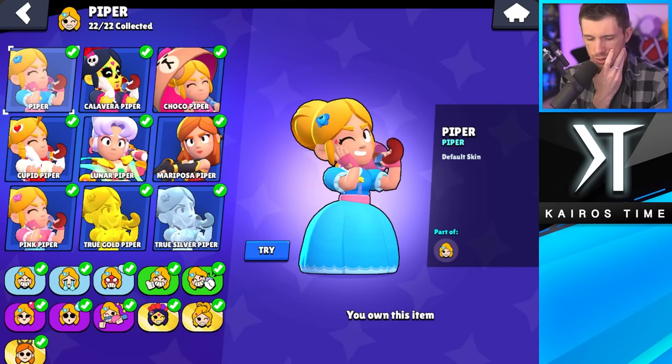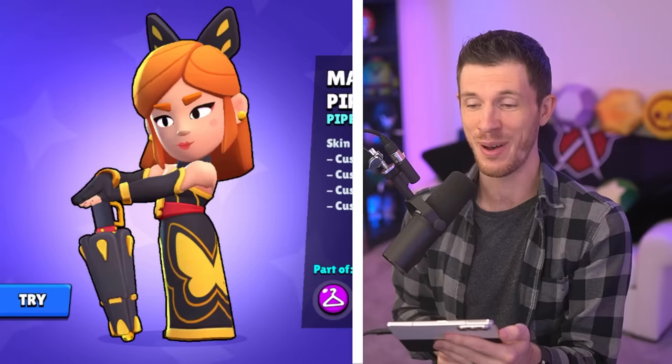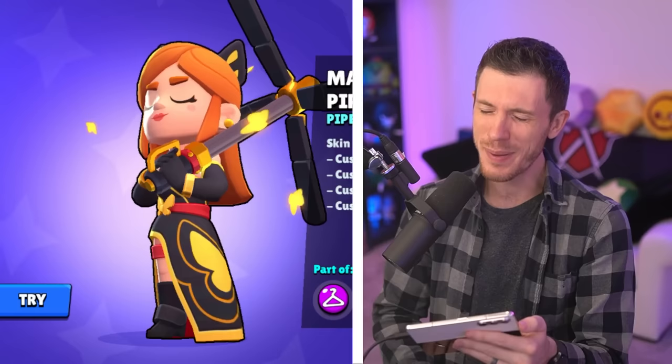Piper — least favorite is Calavera. That's not hard. Surprisingly, even more my least favorite than Pink Piper. I like Pink Piper. But Mariposa Piper — this skin is super dope. Best skin for Piper right now.